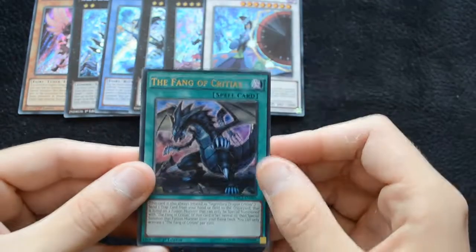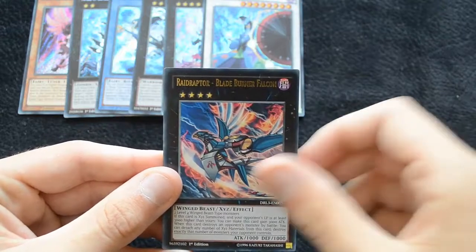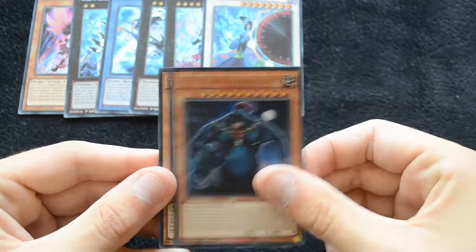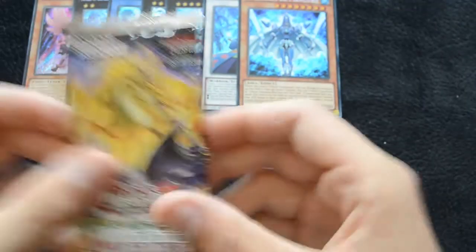Then we have another Fang of Critias, Timaeus, a Raid Raptor Blade Burner Falcon, a Zushin, and the Tripper Mercury. I wonder if we're going to be able to pick up every single one of the planets here — it might be possible from this one box.